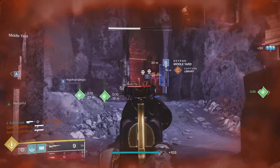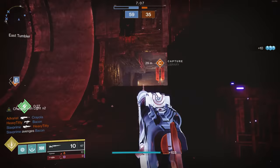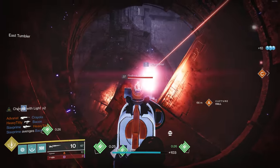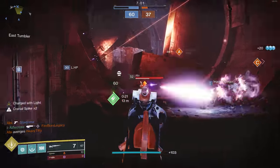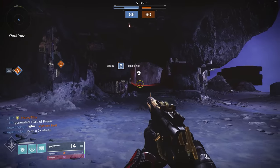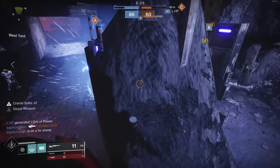On top of that, the catalyst increases the rate of fire. To what extent I have no idea — if it turns into a 180, hell yeah; if it turns into a 200 or even a 260 rounds per minute hip-firing machine, hell yes Bungie. And you'll be pleasantly surprised that the hip fire accuracy is actually pretty good even in its bloomy form.